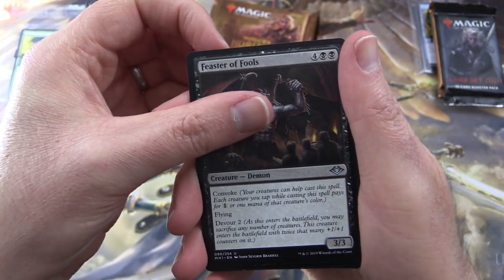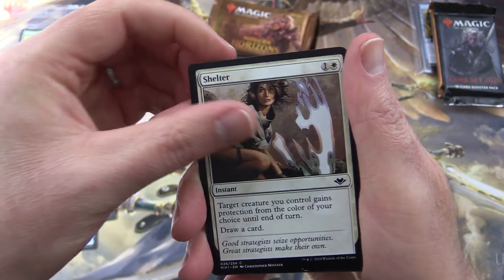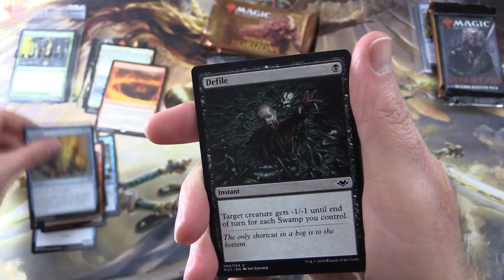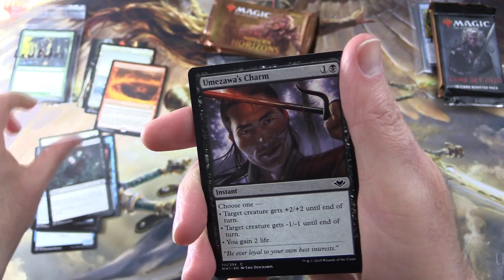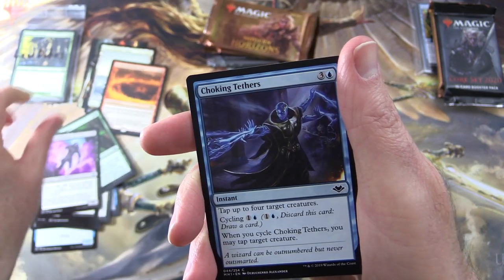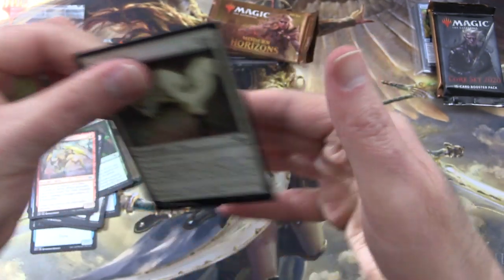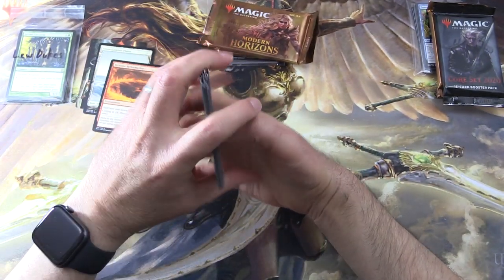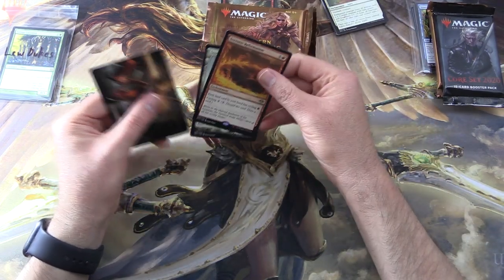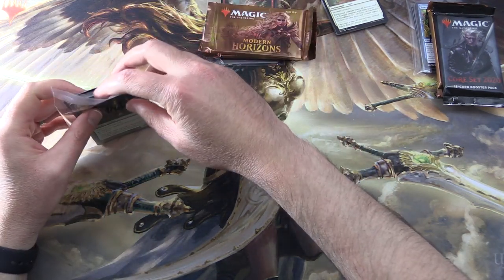Uncommons: Feaster of Fools, Fact or Fiction, Llanowar Tribe. Commons: Shelter, Igneous Elemental, Prohibit, Defile, Umazawa's Charm, Trifolk Umbra, Azra Smoke Shaper, Choking Tethers, Laidback Sliver, and Reprobation. So the patrons get the rares, mythics, foils, and anything overbuck as well as these art cards. We'll pop that in here for Lou — thank you for being a patron, sir.